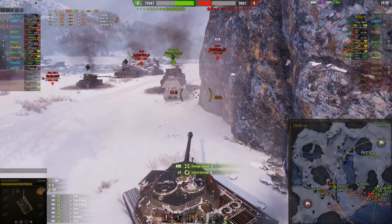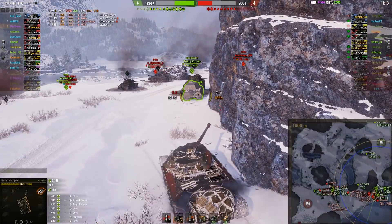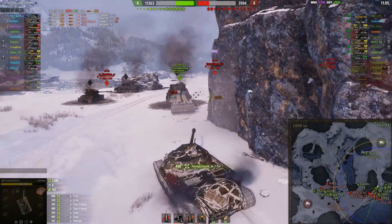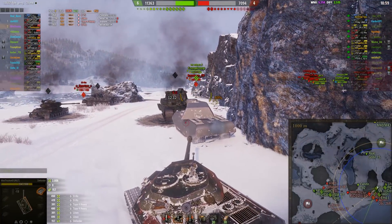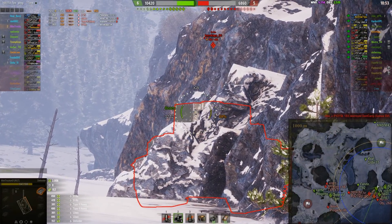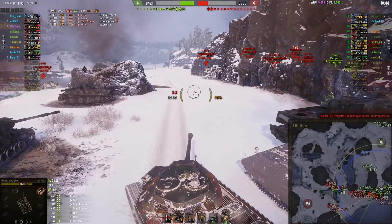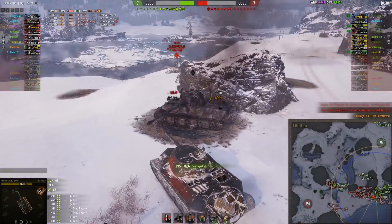And the O-Ho. Nice shot. Nice shot. And they're at 6-4, about 3,000 HP ahead. Pens the O-Ho again. The VK doesn't pen. They're trying. The precision of the Defender is not spectacular — it is a Russian heavy. There's a lot of things it's good at; sniping is definitely not one of them. There we go, and the O-Ho is out.